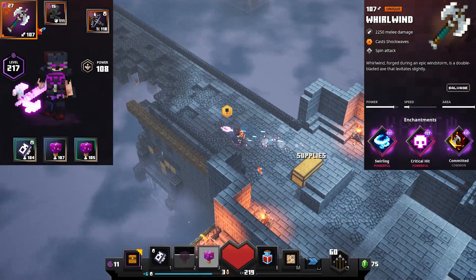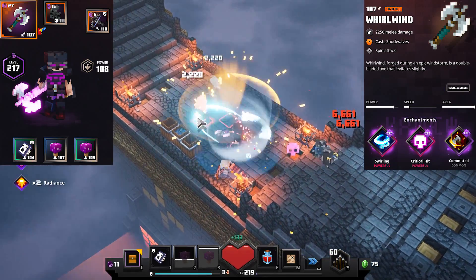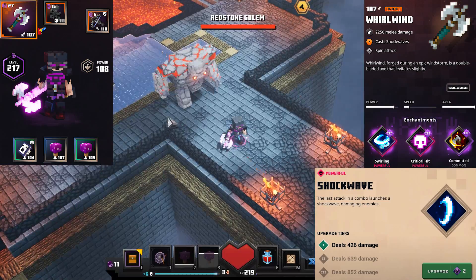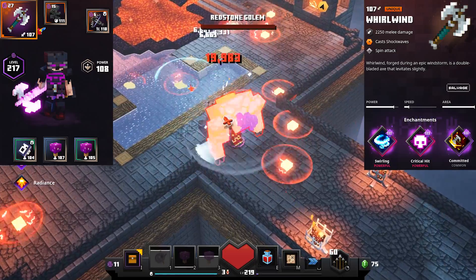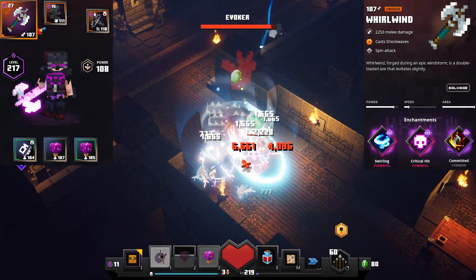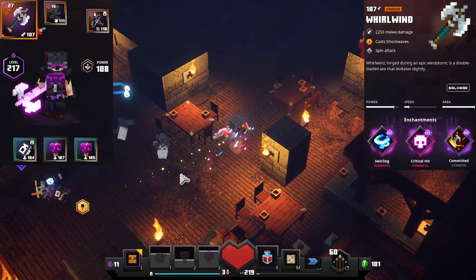Getting back to the whirlwind axe, it is of the double axe weapon type, so it has a spin attack on every hit that damages enemies in a circular area all around you. Its unique trait is the shockwave enchantment, which deals damage to enemies in a frontal cone in front of you on every combo hit, which is every second hit with the double axe weapon type. The combination of these two traits and a very high base damage and base attack speed make this weapon have the best area of effect damage in the game, while still having incredible single target damage as well, making it a perfect choice for clearing full dungeons.